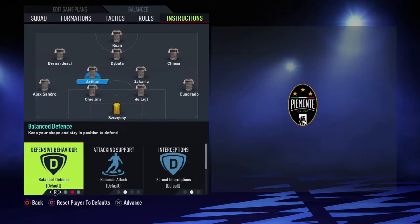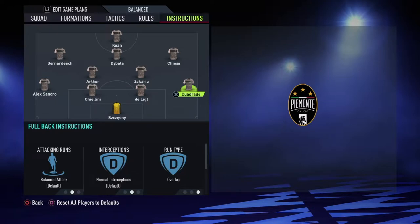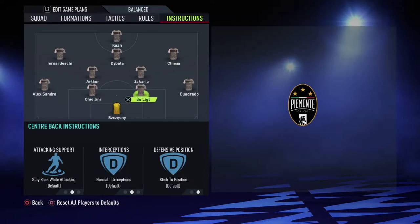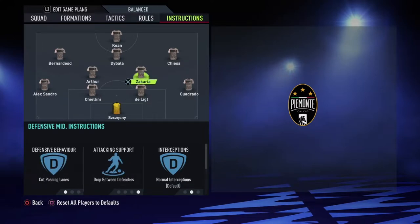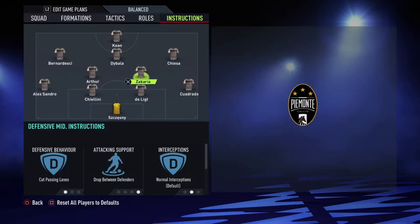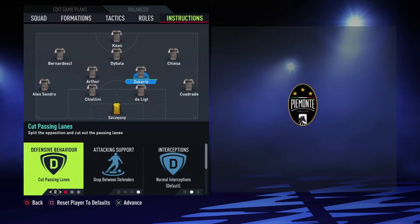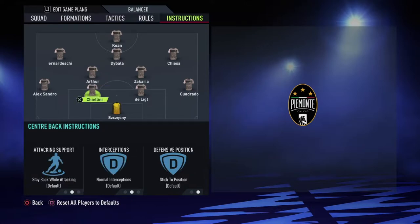Artur has four-star skills and better dribbling, so I'd much rather have him carry the ball. I was looking through the whole midfield — seeing who's going to carry the ball up the pitch to get passes in behind, and who's going to stay and defend. Artur, I have him on basic for everything. For Zakaria, I have him on cutting passing lanes and drop between defenders. The reason is because I have Cuadrado on balanced attack and overlap, so when Cuadrado makes his runs up the pitch, Zakaria drops back here to maintain the defensive line.